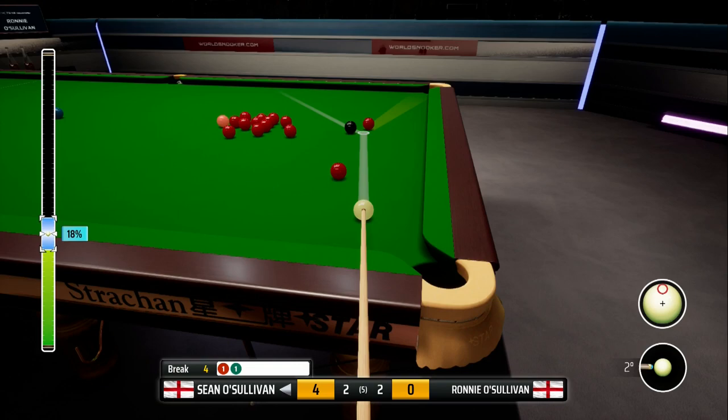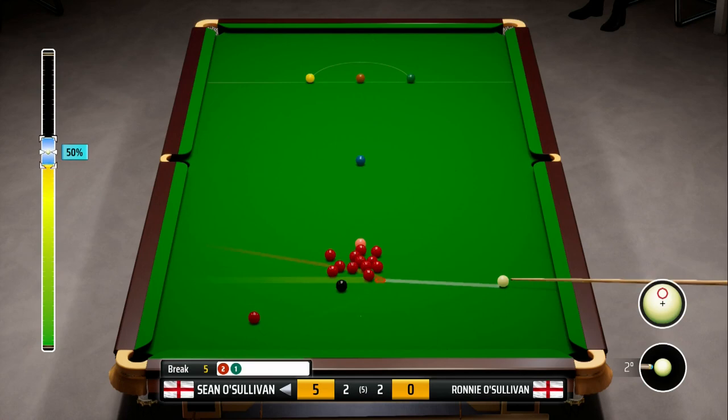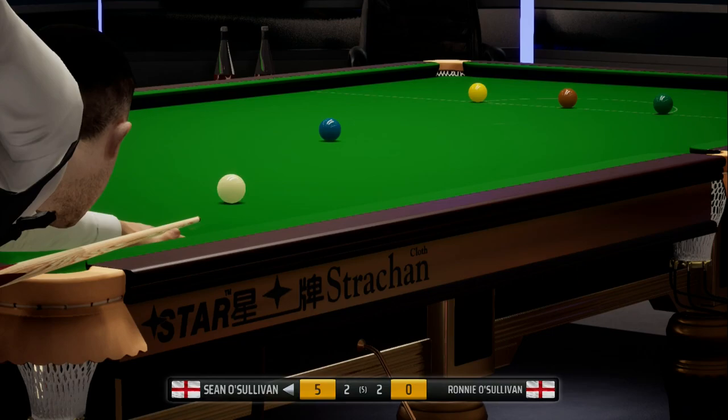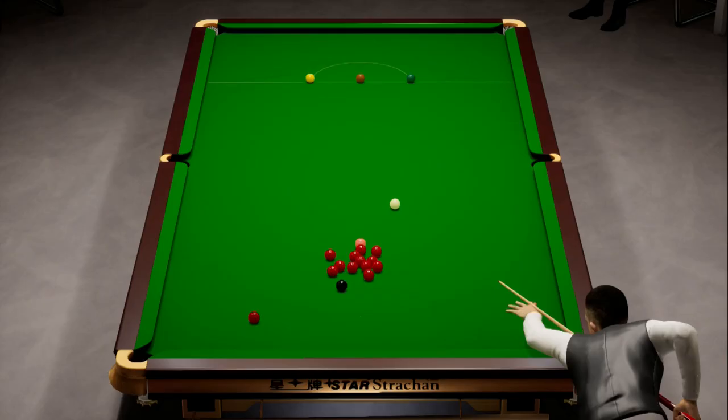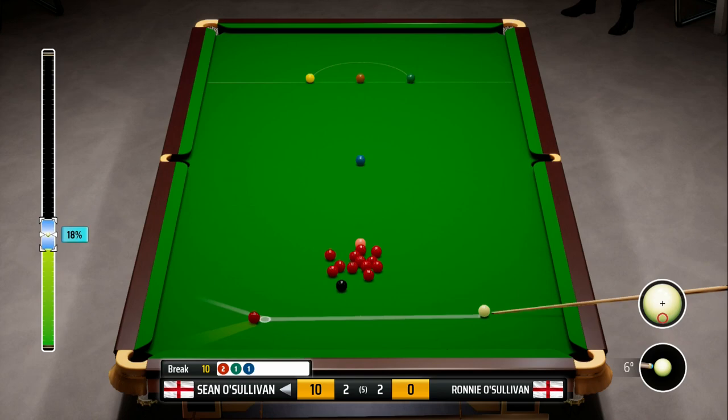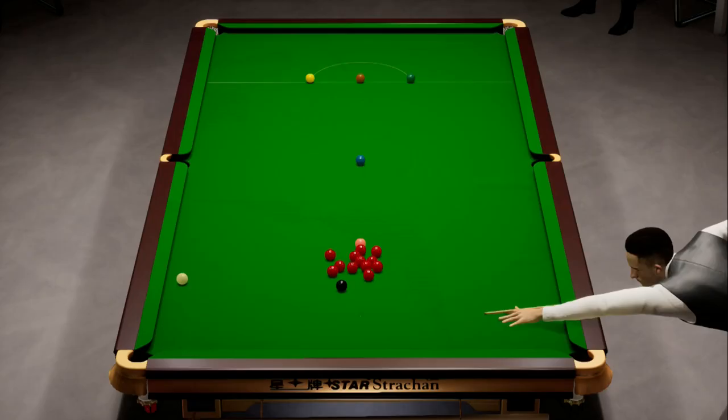It's not the best shot but I think we might be able to get to the red below the black spot - certainly not what we were aiming for, but we're not going to complain about being on a red. At 18% power we don't want to overheat it. We've nudged the black into the pack, which isn't ideal, but we've got a pretty much straight blue to continue our break. We would have been able to pot the black but the red's in the way, so we're sticking with blue, then hopefully freeing up the black next time. At 61% power we've underhit by half a percent, but we're pretty much perfect on this red so we're going to be able to continue our break - only 10 so far. At 32% power with a bit of backspin the red's in, and we've got a good angle on the black.